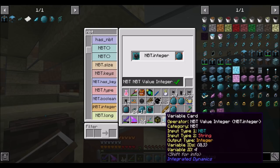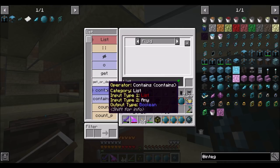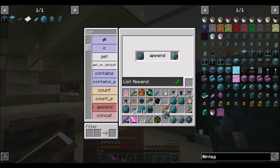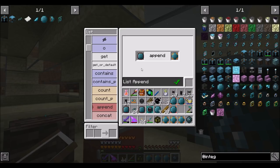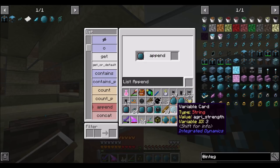So these three attributes should be strength, gain, and growth. And then what we're going to do is a list append. That's going to be this guy — take this list, which is currently empty, and append this attribute. And that's a list that contains that guy. Then take this list and append this guy, and then take this list and append this guy.